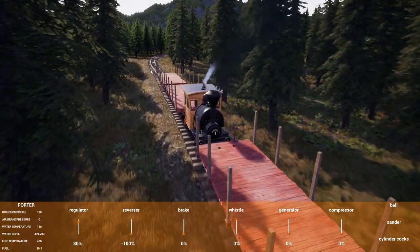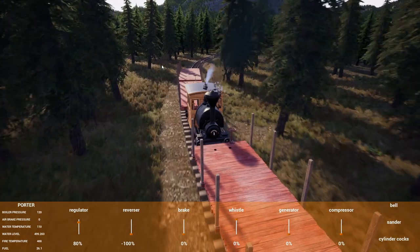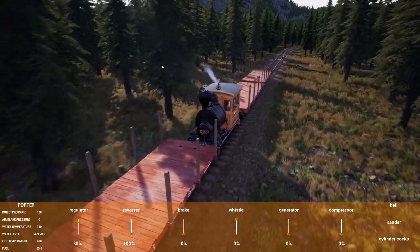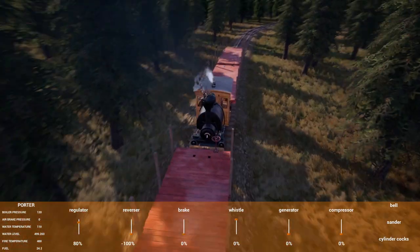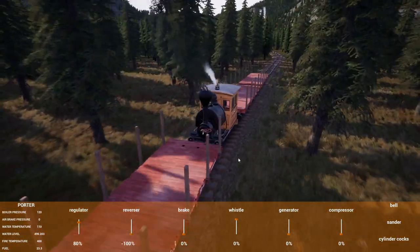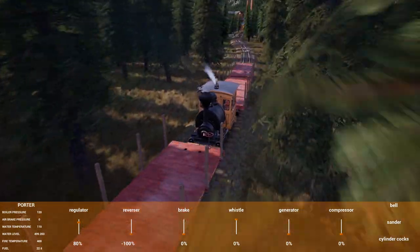I basically want to be going this direction when I'm going to the mill and pulling forward when I'm pulling the loads. It's kind of like a puzzle, especially when you're in between the cars like this. But that's how I had to pick them up because they drop them at that station. It all depends on which way the engine is facing.